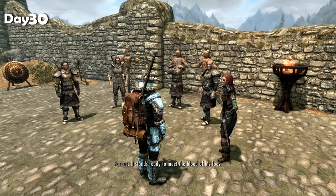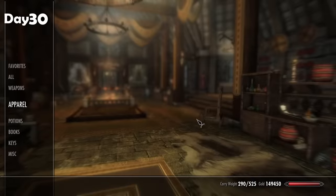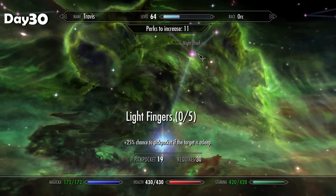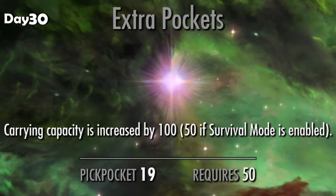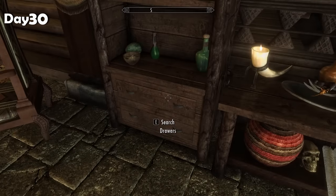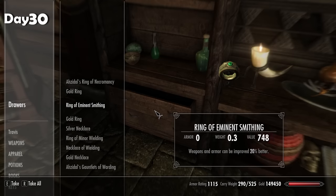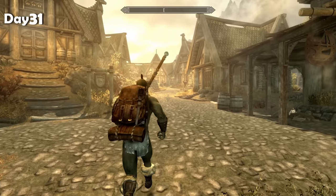I returned to Whiterun — the Companions welcomed me into their inner circle and told me to help out with some jobs. Before doing that, I went home. I'd like more carry weight. We can get more carry weight by upping stamina, enchanting gear with carry capacity, or using potions of strength temporarily. But in the pickpocket skill tree there's a perk called Extra Pockets that increases carry capacity by a permanent 100. For a collector, that will be very nice. I enchanted some gear with pickpocket enchants and headed back into Whiterun.